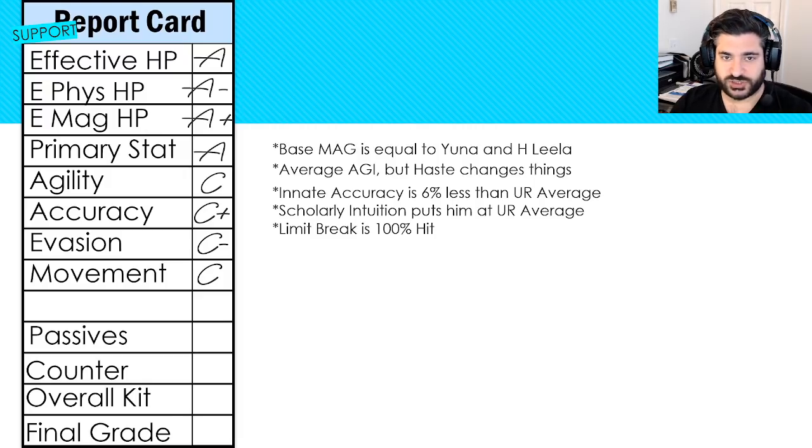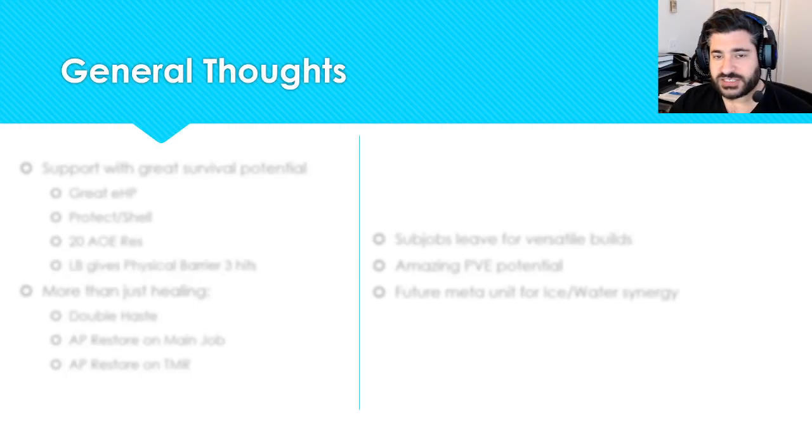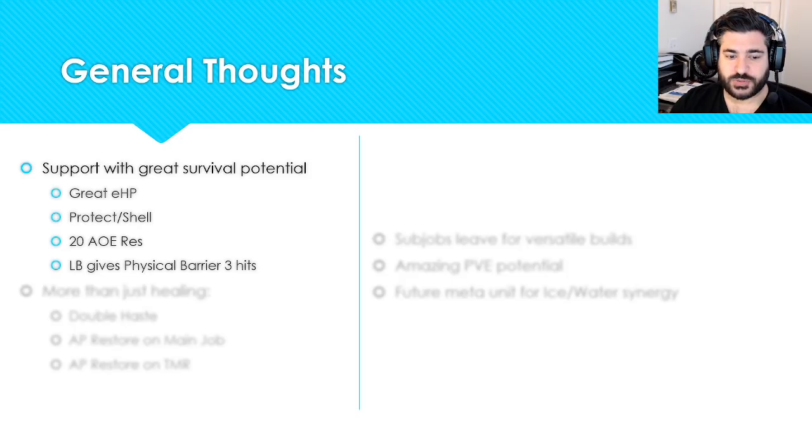Passives are an A minus — only a couple you'll use most of the time, but they're really good. Counters are probably one of the weaker parts — a B overall, nothing special there. The overall kit is an A minus, probably closer to an A given how potent some abilities are, for a final grade of A. He is a fantastic support, probably going to be the best in the game for the foreseeable future.